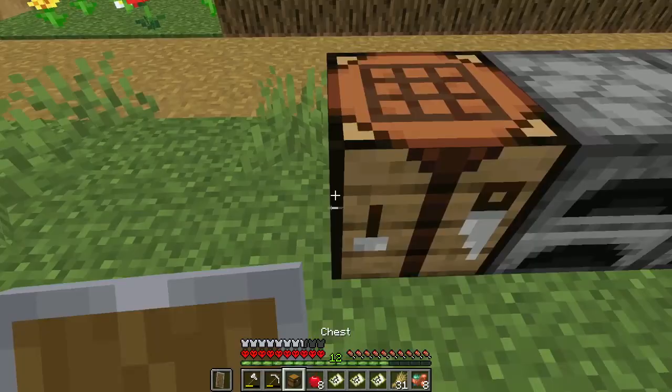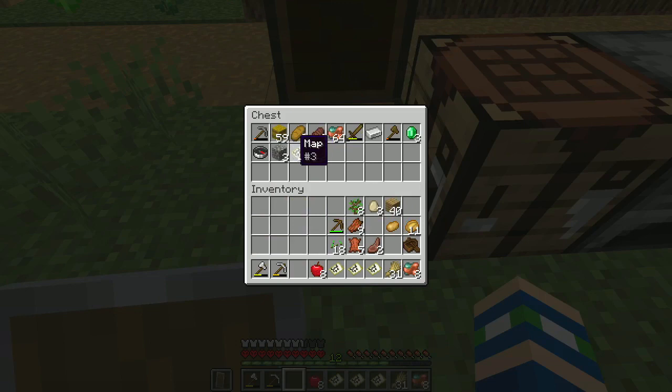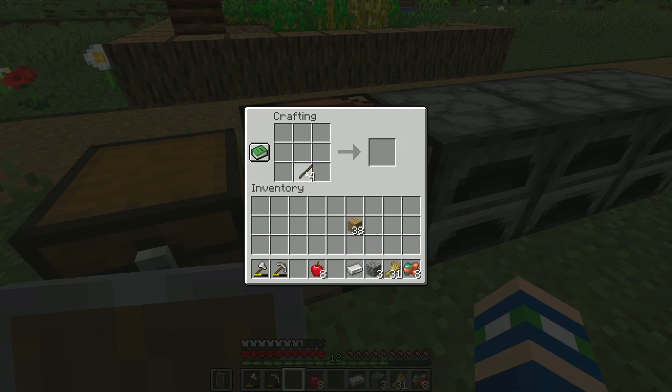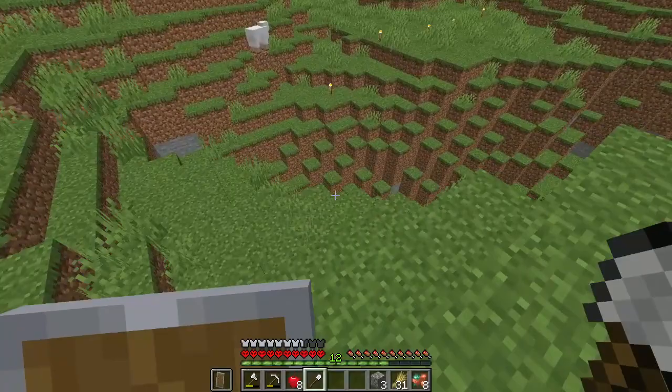Let's make a chest and sort out some of our stuff. We might need cobble for this — make that shovel. Just like that. Let's shave it like this.